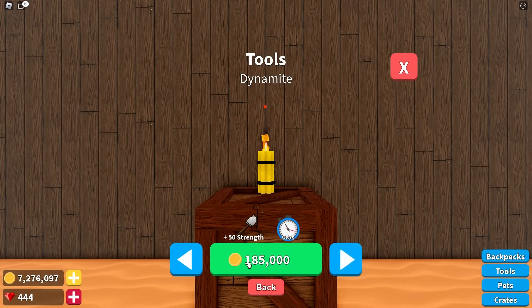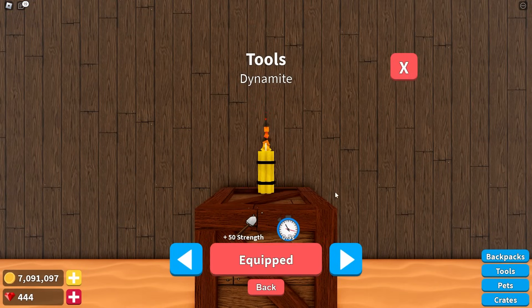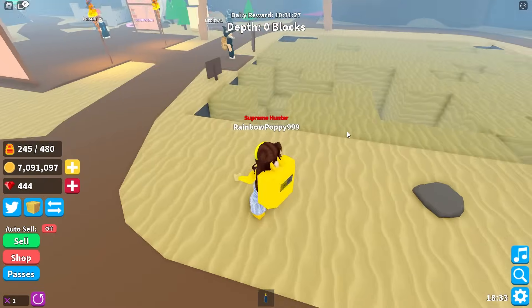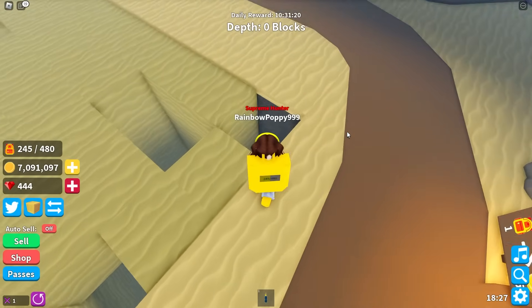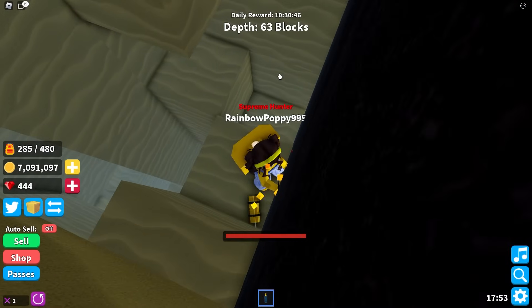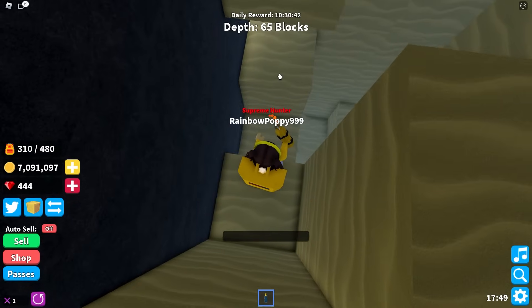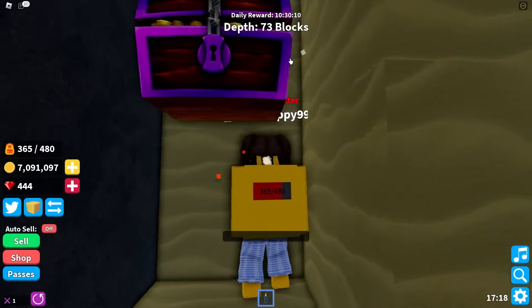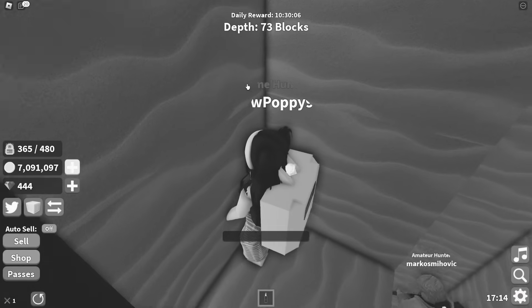I can afford the dynamite — let's get some! Should I try it out now? I wanted to buy that dynamite the second I saw it! I'm gonna try putting it down here. Whoa, awesome — I don't need to dig anymore now that I've got dynamite! But I can't open treasure chests if I've used the dynamite.